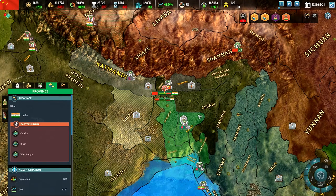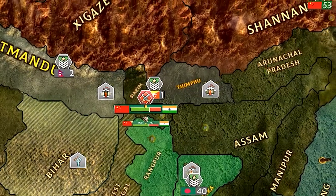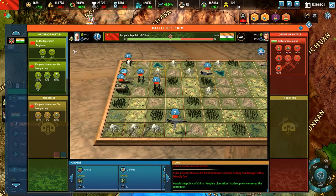When the armies of warring states meet in a province, a battle ensues. To have a direct view of the battle and give orders to your units, you need to open the war theater window by clicking on the notification or the fighting armies on the map. The opposing forces are listed on the sides of the window.